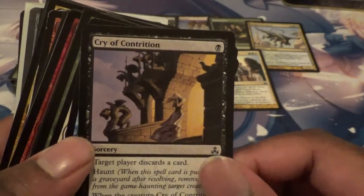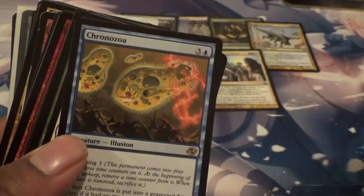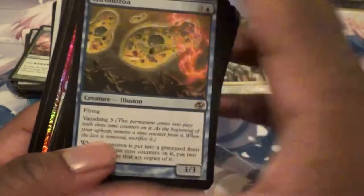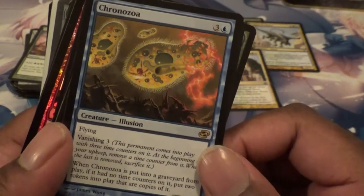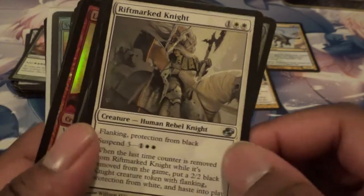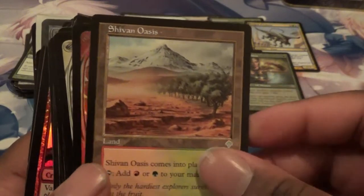We got Cry of Contrition. What is this rare? This is from Planar Chaos — it's called Chronozoa. Maybe it's related to Yu-Gi-Oh's Metalzoa, I don't know. Got a Riftmarked Knight. Here we go — Essence Warden! I like that. I know it's not that important but I'm going to put that there just because I like it. Shivan Oasis.